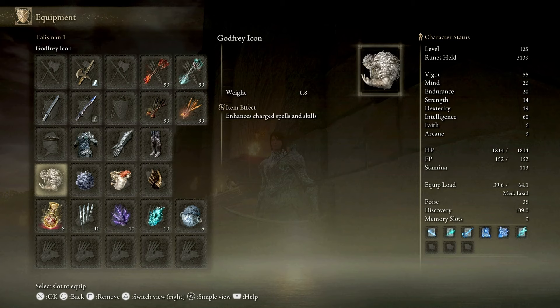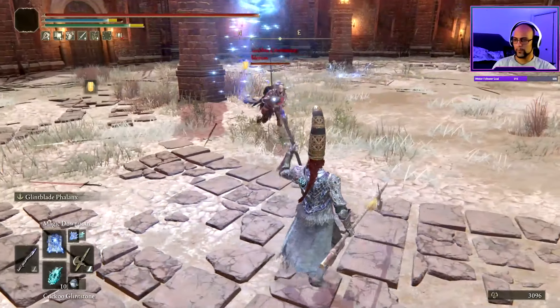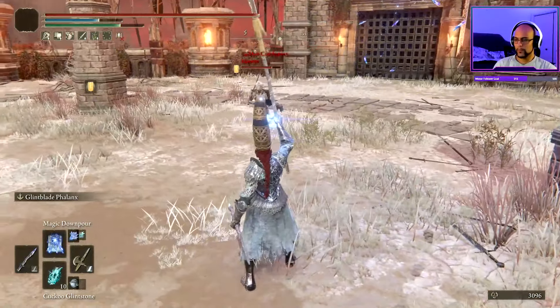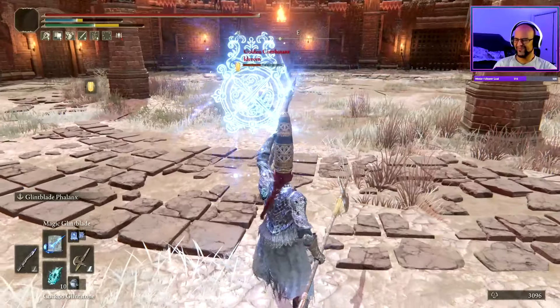For talismans, I choose Godfrey's Icon for increased damage across all of my chargeable spells, which the majority of our selection is. Radagon's Icon to increase our casting speed. Millicent's Prosthesis to increase our dex high enough to wield Moon Veil and give us a boost on successive attacks. And finally, the Graven Mass Talisman for 8% more damage on all spells. The key to success with this build is to always be on the move and to have a deterrent out at all times, whether it be Magic Downpour or Glint Blade Phalanx — you never want to be caught without having at least one of these spells on screen.